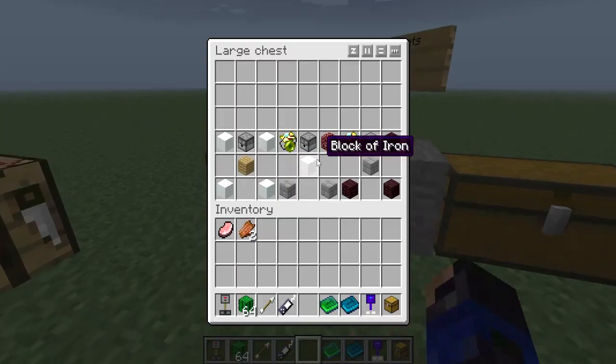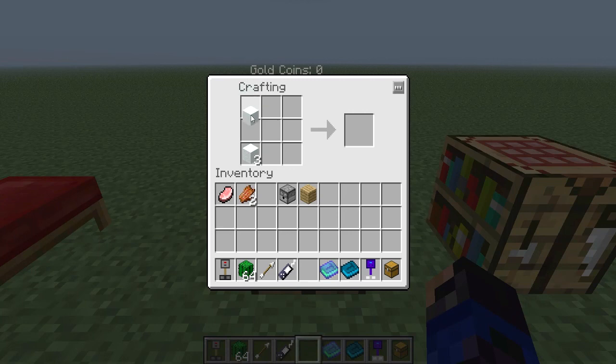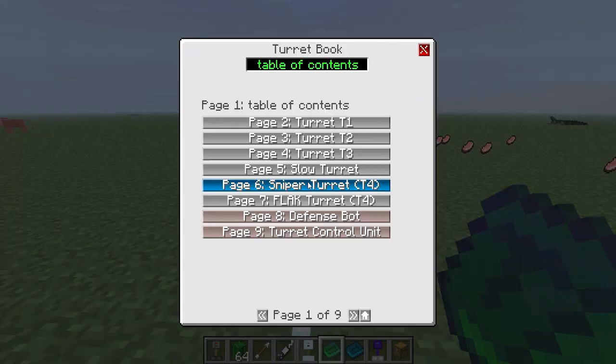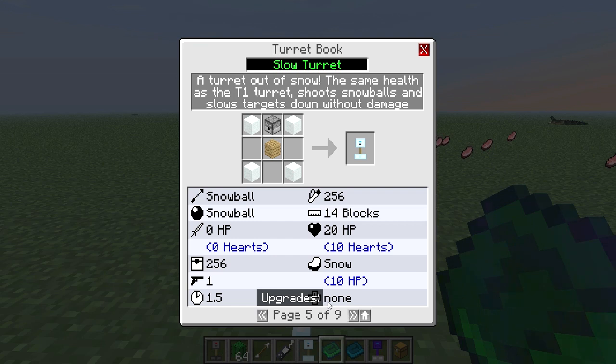Let's come over here to the next one — throw some snow up here and we get the slow turret. Now we can go ahead and throw the slow turret down. As read within the book, the slow turret kills nothing — it doesn't actually kill at all. It has 20 HP or 10 hearts, shoots every 1.5 seconds, same health as the T1 turret. It shoots snowballs and slows targets down without damage. It takes snowballs to fire — you can't add anything to it.